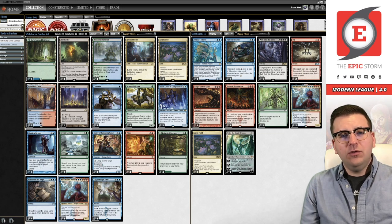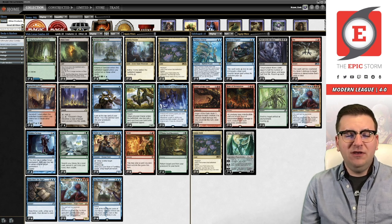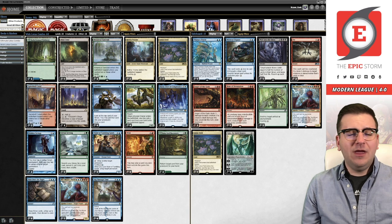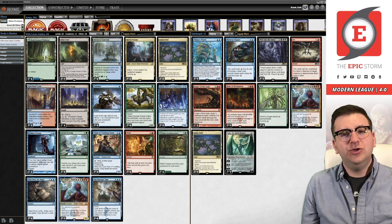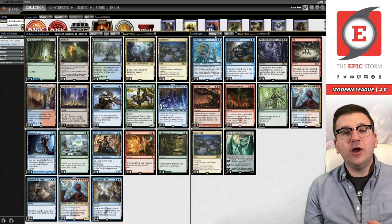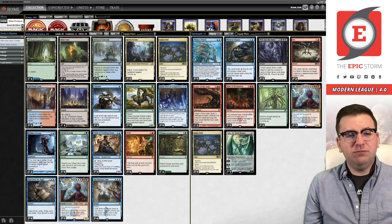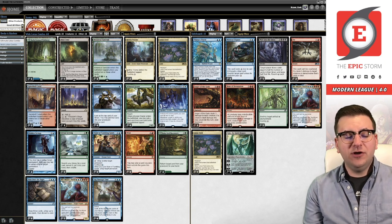Niv-Mizzet is the backup win condition on top of drawing your entire deck for Oracle, so it makes a lot of sense. When you're running Oracle as your win condition you're no longer allowed to run Fae of Wishes slash Granted because Granted can't get Oracle. If you don't want to run main deck Niv-Mizzet, you could run Mastermind's Acquisition, but I think Niv-Mizzet is probably just the better choice. Thassa's Oracle is probably just the cleanest win condition. In this video we're also trying a brand new card from Innistrad Midnight Hunt: Consider.